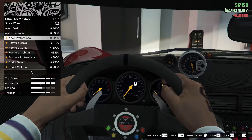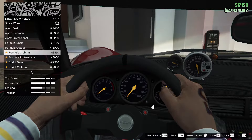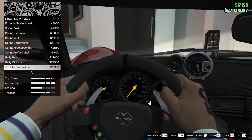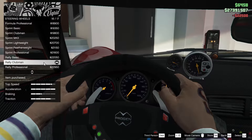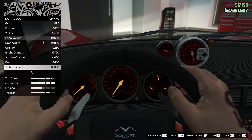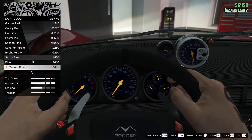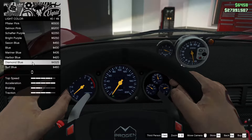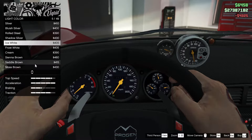For the steering wheel, we can change it a lot here. The apex professional is looking really good, but the rally clubman is my favorite, so we're going to go for that one. For the lights, we can change the color. I kind of want to go something a little bright — like marine or blue, maybe diamond blue. Diamond blue is honestly the easiest to see, so let's go with diamond blue.